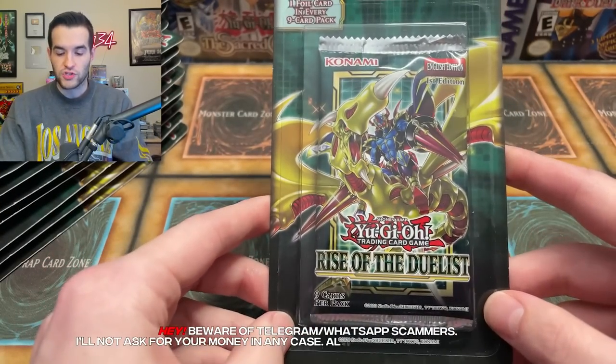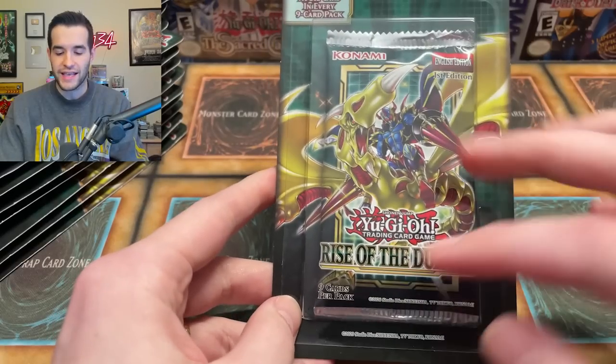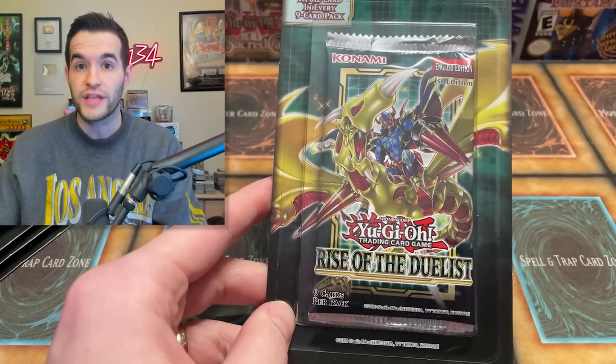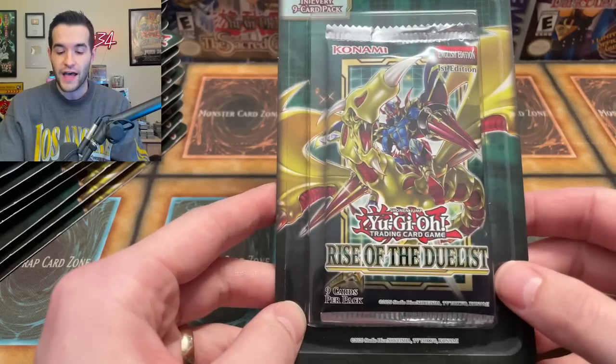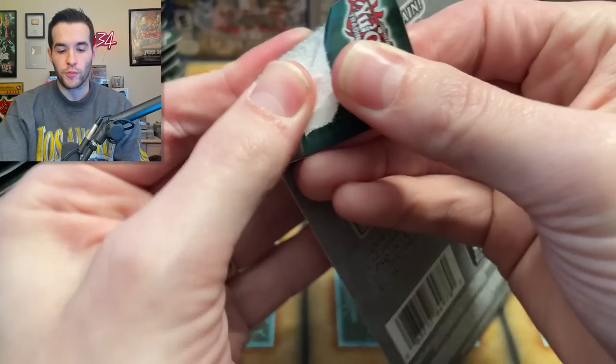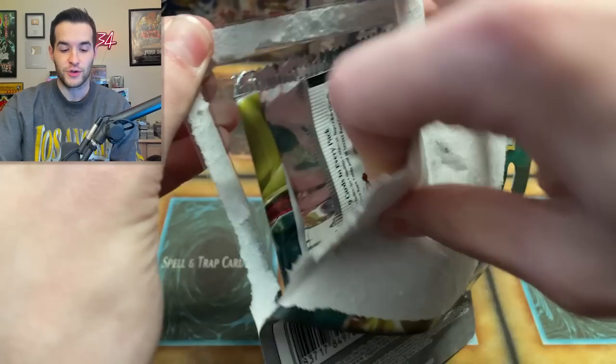We're opening about $250 worth of blisters. I'm going to have both the 2020 price and the 2023 price pop up for all of our big pulls — Secret Rares and Ultra Rares. The value counted against our $250 is the 2023 price to see if it's actually worth it. Let's start off — 24 blister packs of Rise of the Duelist. It's a pretty expensive opening these days.